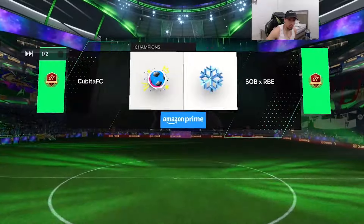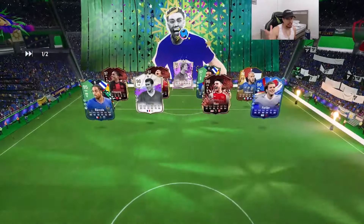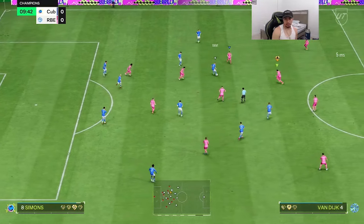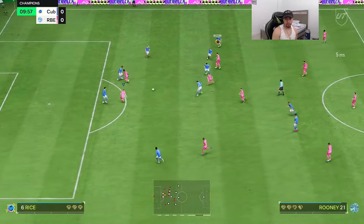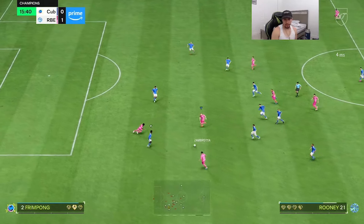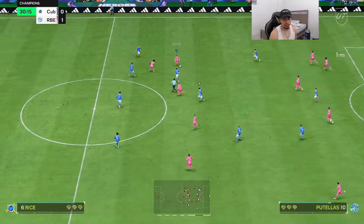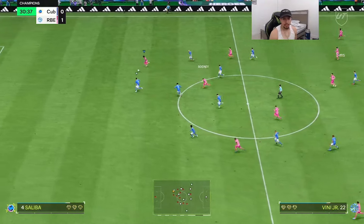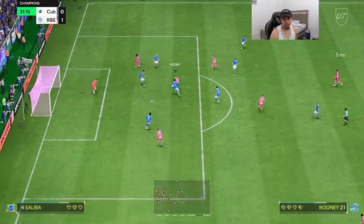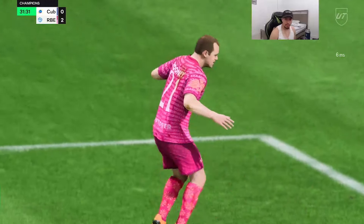Alright, here we go with game number one versus Cubita FC — he has a very good team, going to be a good test for Rooney. A little bit of cooking and a nice finish — this man just got fouled like crazy. Good try on the finesse. Nice find to Vinny, then back to Wayne Rooney — a little bit of the shot cancel and a nice finish. What a play from the card, that was beautiful.